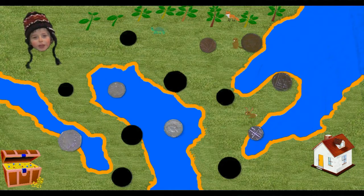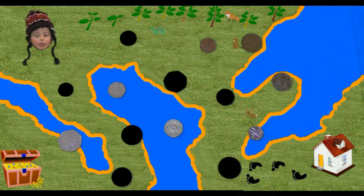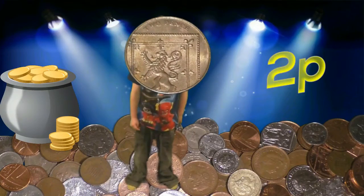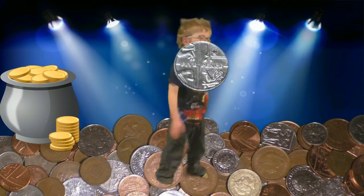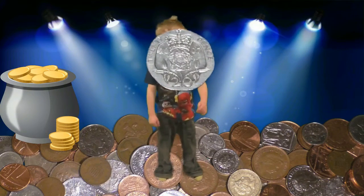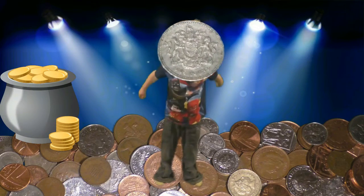Here's a quick game for you. We've got to help the invisible man get to the treasure chest. We have to be careful he doesn't fall in any of the holes. To fill in the holes we have to guess which coin fits in them. Let's recap our coins: 1p, 2p, 5p, 10p, 20p, 50p, and a pound.